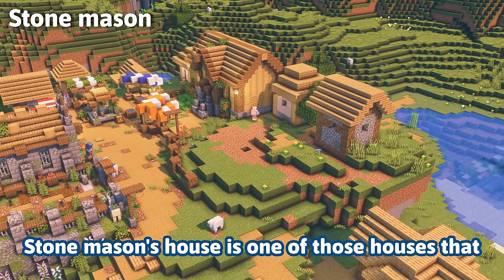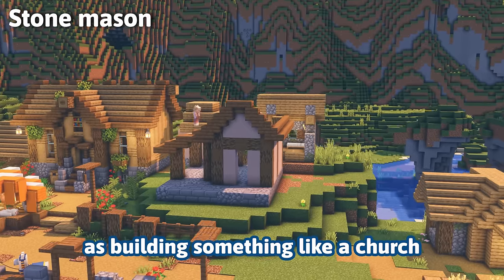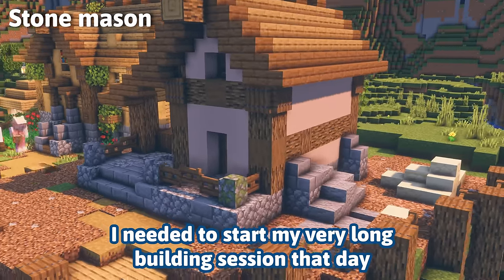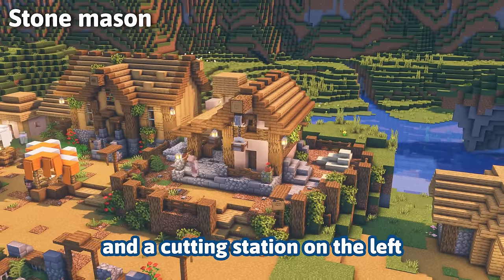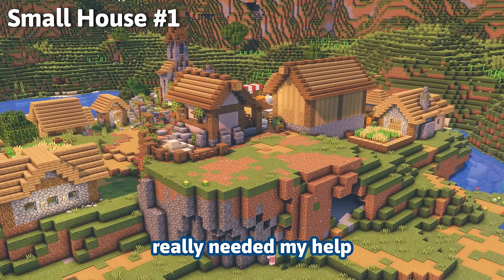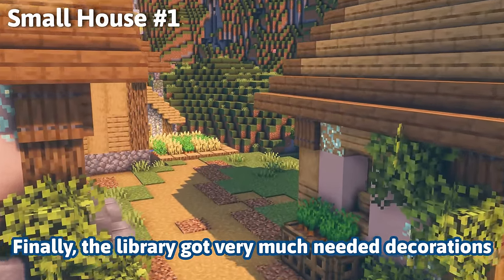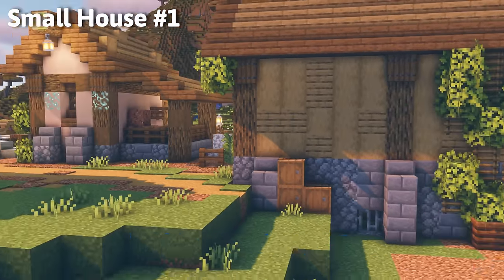The second day of building was going great. The stonemason's house is one of those houses which is not as hard as building a church but not as easy as regular villager houses — it really gave me that amount of challenge I needed. Stone piles in the yard and a cutting station on the left really did the trick. That little house behind it needed my help but we had to relocate it, and the library finally got much-needed decorations I had conveniently left out the last time.